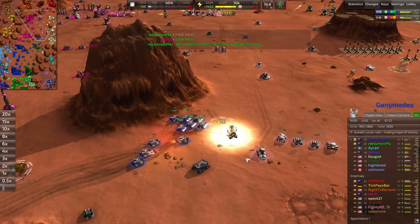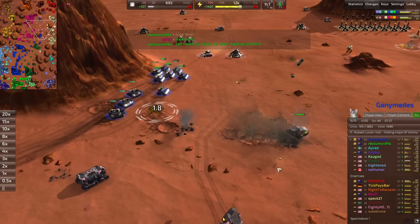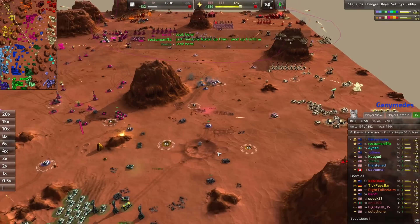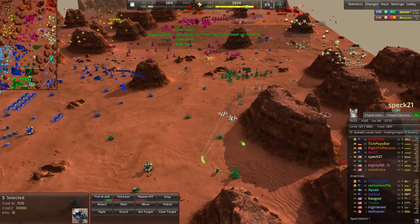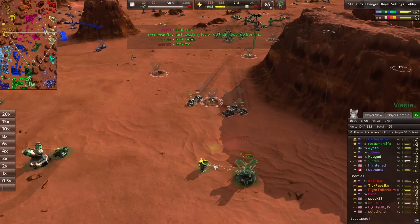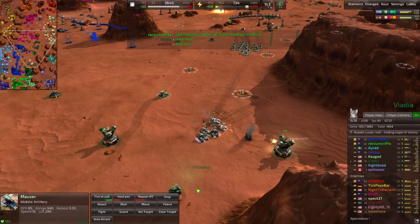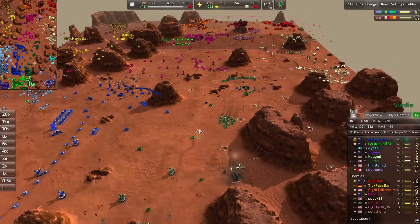Januses out here for Ganymedes — classic Ganymedes move, huge overkill on those rockets. The AoE from januses is going to be quite destructive. Stouts from Spec are targeting Viadia — a little war-weary but looks like they might actually nab this advanced construction bot. Mausers and jaguar lightning are coming out for Viadia — extremely meta build with long-range units — but the stouts are still going to mess him up.